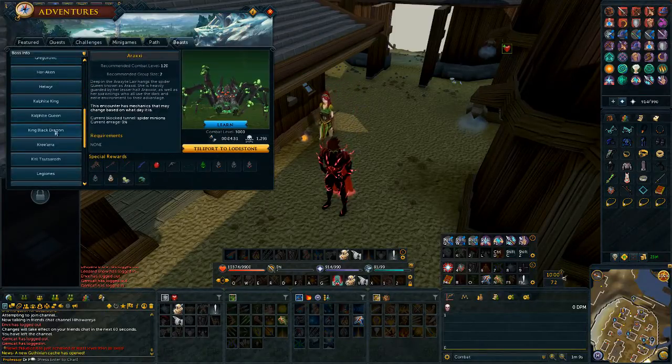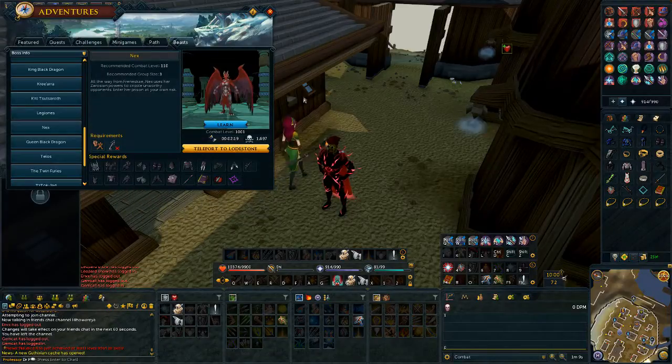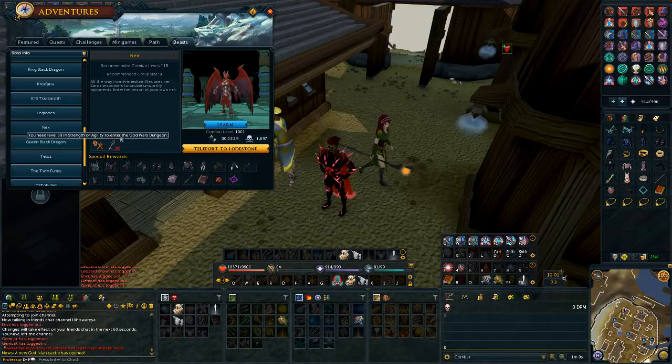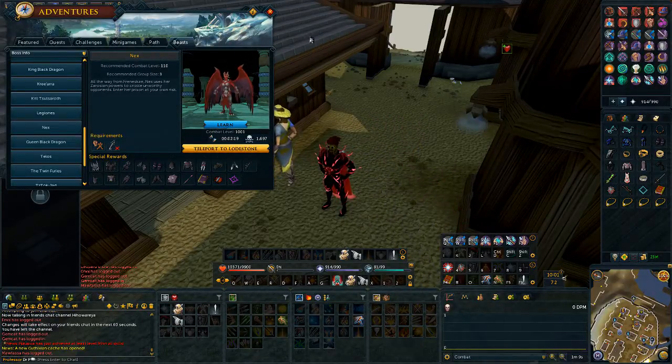If you don't know where to find it, you can find it in the Ancient Prison, which is located through the Frozen Doors in the God Wars Dungeon. You will need a Frozen Key and 60 Agility and Strength to get in, and then I believe it's 70 to get into the Zarosian encampment — do keep that in mind.